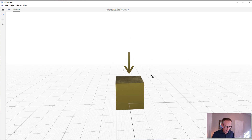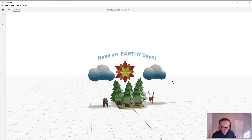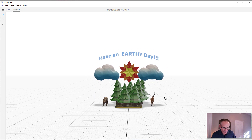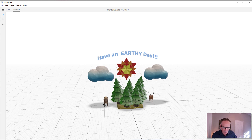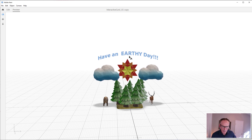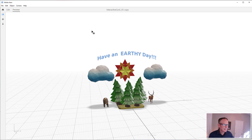Here's our whole scene — once you click on the box, everything forms. That's great. You can adjust the timing however you want. In our next scene, we're going to make this all interactive, so the animals will do a move, they'll spin, the sun will do something, and we'll do some stuff with 'Earthy Day.' All right, great!